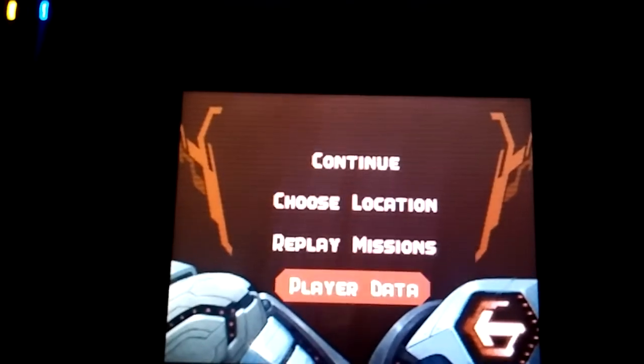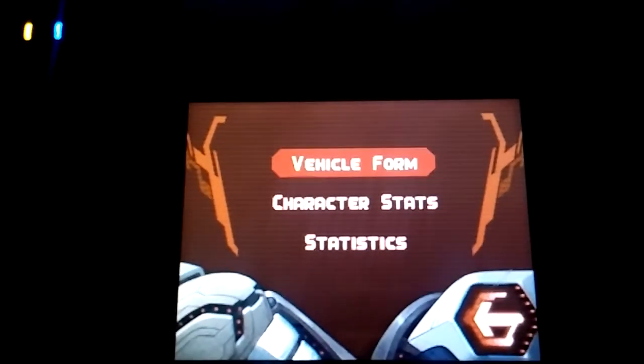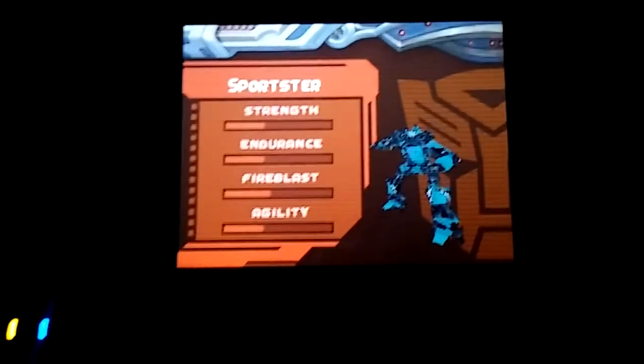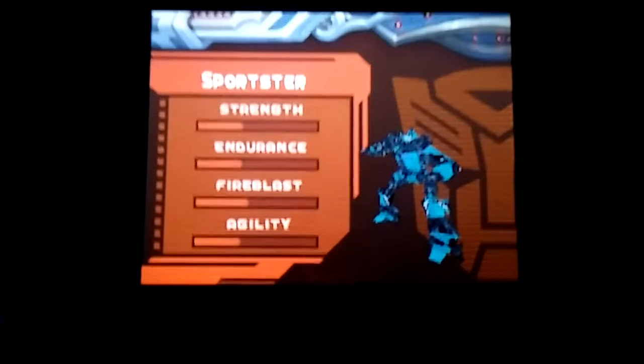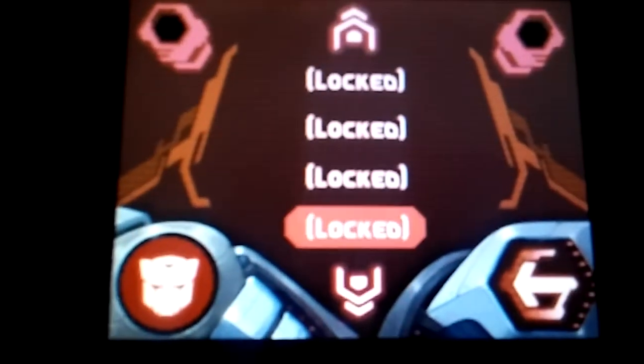If I go into Player Data and I go to Vehicle Forms, as you can clearly see here, I am playing the Autobots version. I have unlocked, apparently, something called the Sportster. Now, the Sportster is already a vehicle that is available normally in this game, but as you can see here, apparently it is locked.